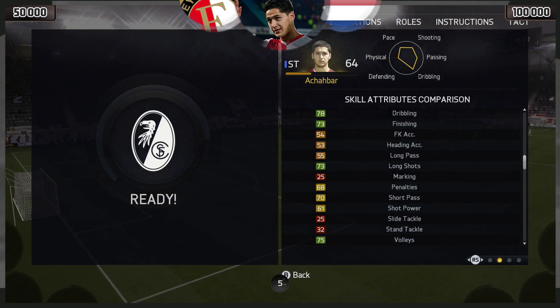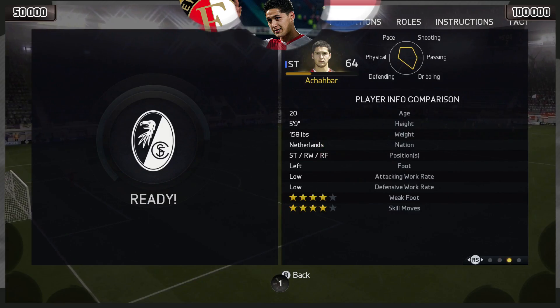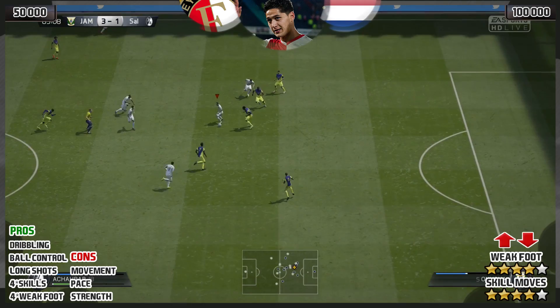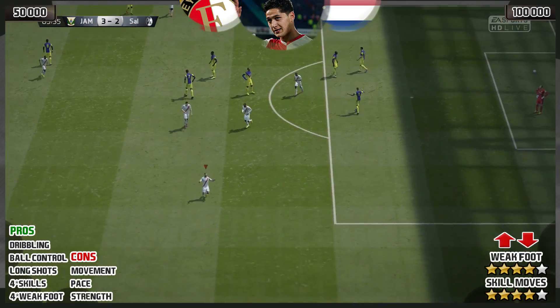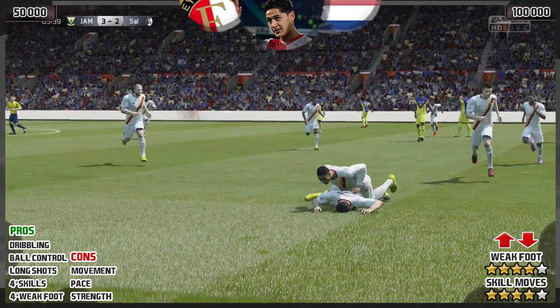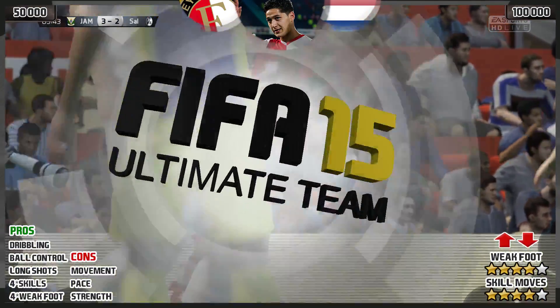His ball control was good, his dribbling is at 78, his long shots at 73, and his shot power is much better than suggested — as shown in this first goal. And how about this for a goal from his weak foot, right into the top corner from Ashabar? What a strike that is — past your heart and beyond the goalkeeper.